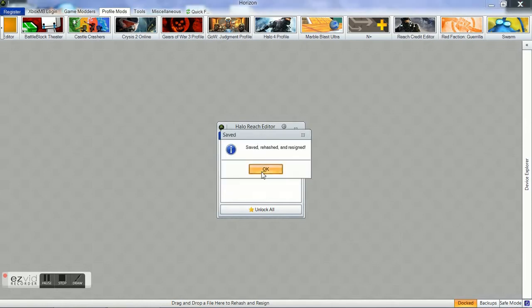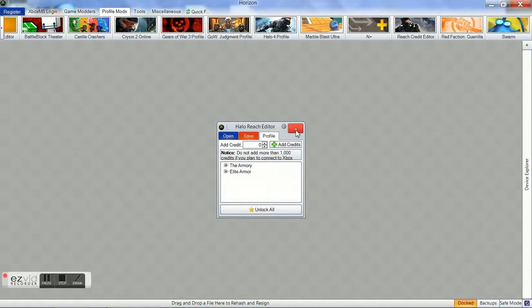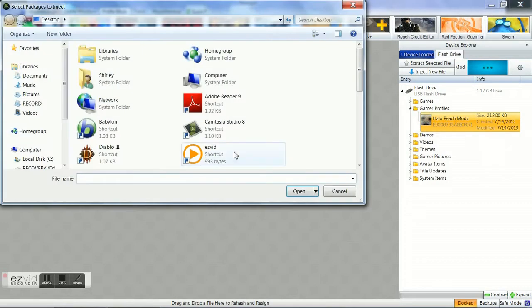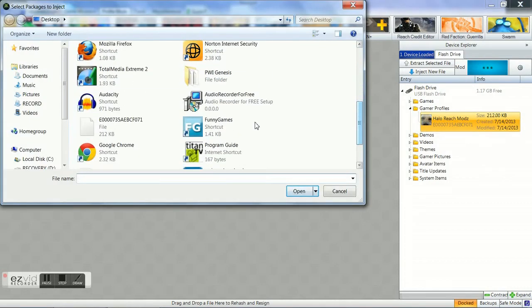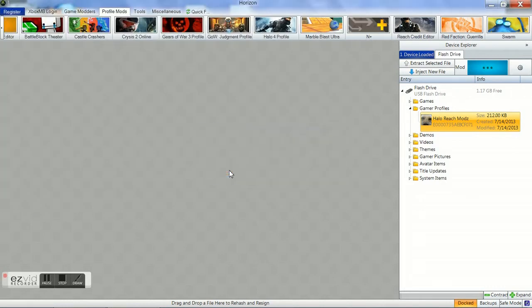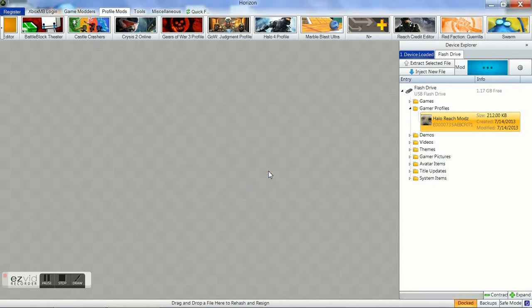You want to click Save. Click OK — it'll say it's successfully saved. Click OK. Then bring up your profile, right-click, and click Inject File. You want to go to the profile on your desktop again and open it. It'll say 'Do you want to overwrite?' — click Yes. And it'll tell you if it's successfully done. Click OK.